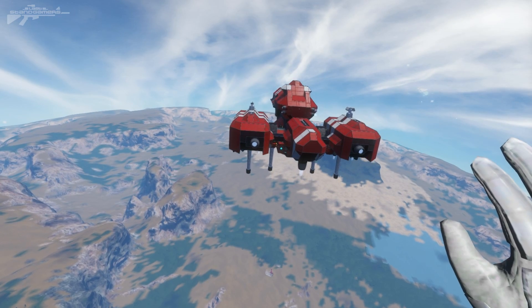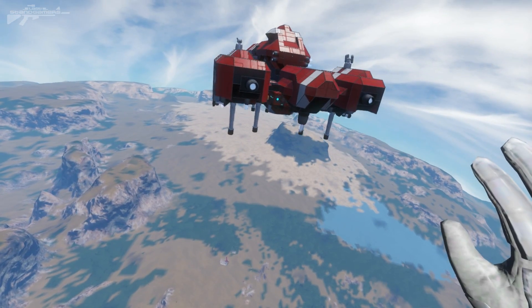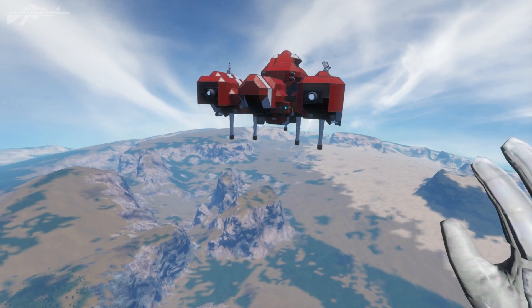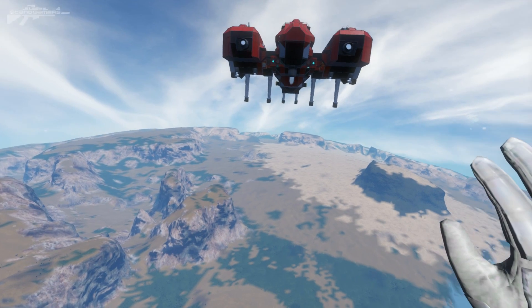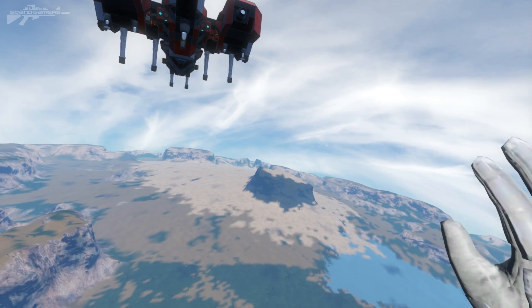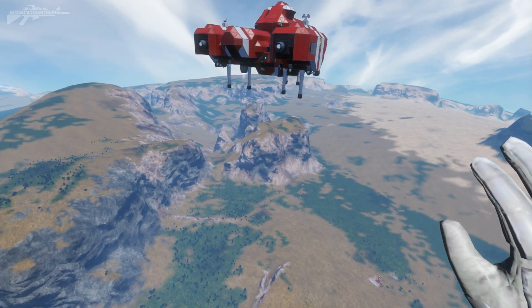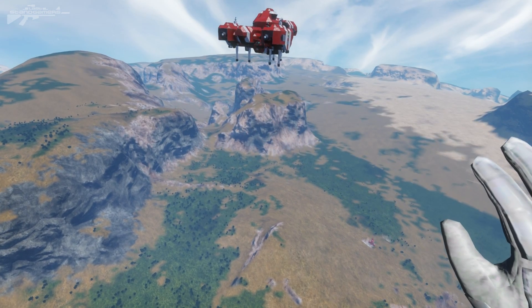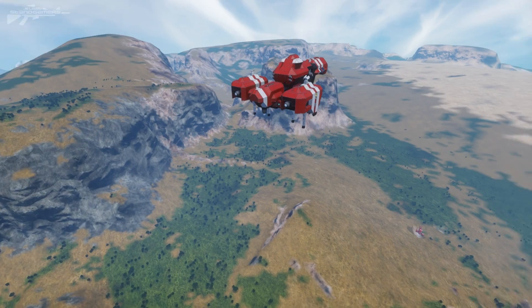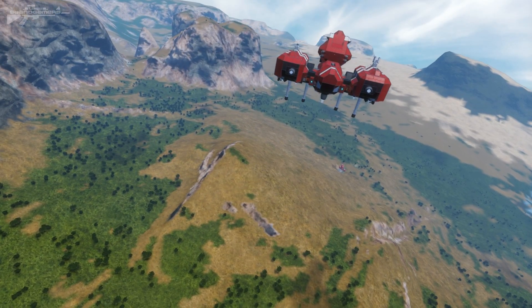We have the same situation again — the only advantage this ship has is the extra added pistons. Hopefully if these pistons work they'll absorb quite a bit of the impact. A later thought I had is that I could have multiple layers of pistons, so once one breaks we have a second layer that absorbs more of the damage. It's going straight down because there's no resistance from the standard thrusters — let's see this impact.